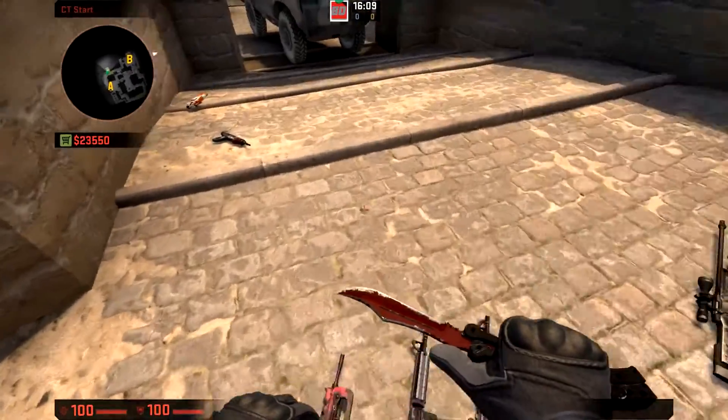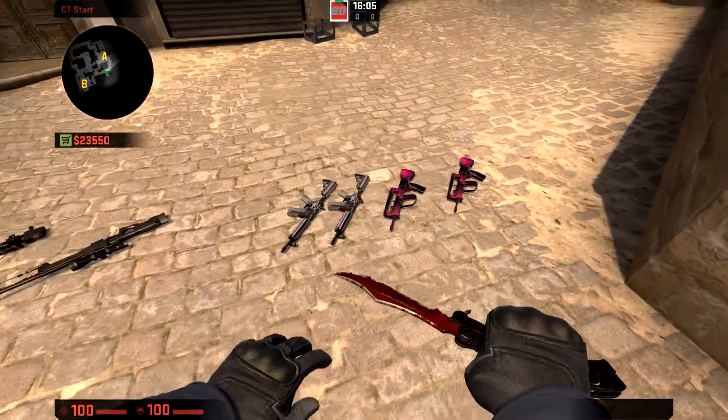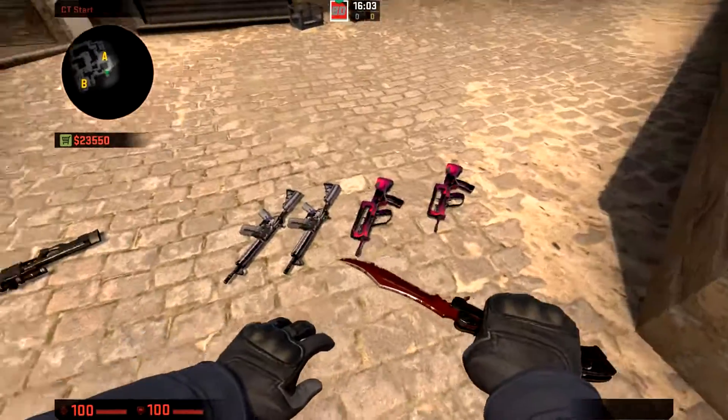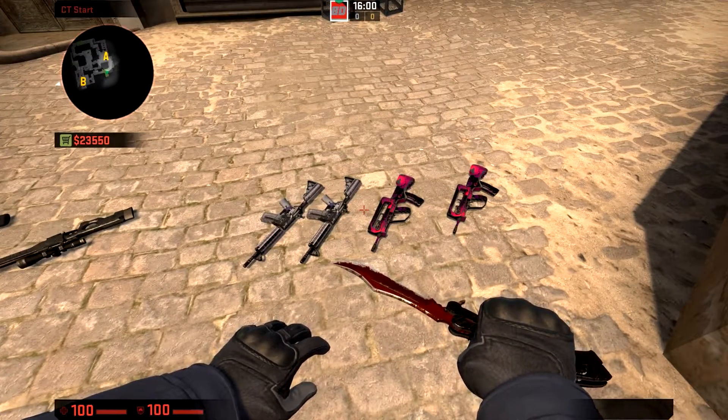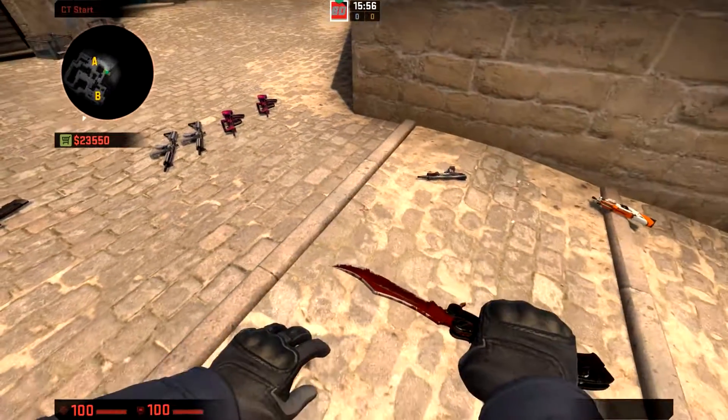In your team, if you've got people who are really good with assault rifles — like on my team we've got two dudes who are really good with them — that's awesome, because you need those guys to clean up and get entry frags.